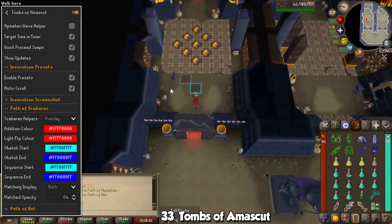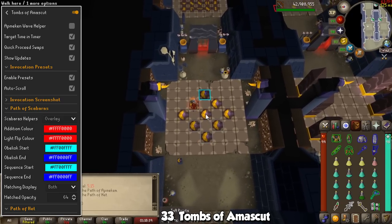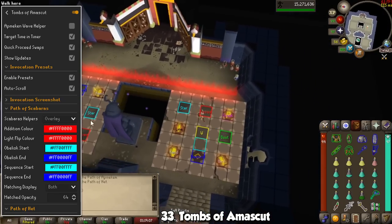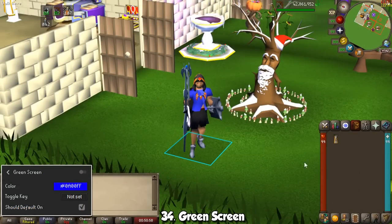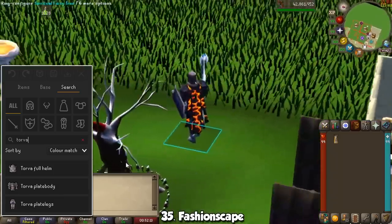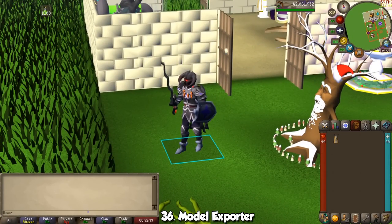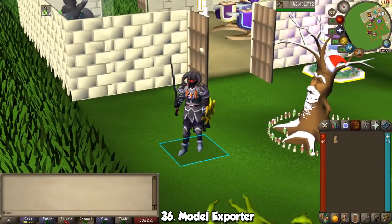Just like Raids 1 and 2, there's a plugin for the Tombs of Amascut with that same name. The most game-changing part is the Kephri Puzzle Room, because it just becomes brain-dead with it — you'll be shown literally everything you need to do with visual reminders. It also tells you what monkeys are coming for the Baba Puzzle Room, lets you take screenshots of your invocation presets, and overall is a must-have when running Raids 3. Last but not least, three plugins aimed towards content creation: Greenscreen hides everything on screen except your character; Fashionscape lets you cosmetically change your character for your eyes only; and Model Exporter lets you right-click the Equipment tab to export a 3D version of your character or NPCs around RuneScape in whatever pose they are, which you can import to Blender.